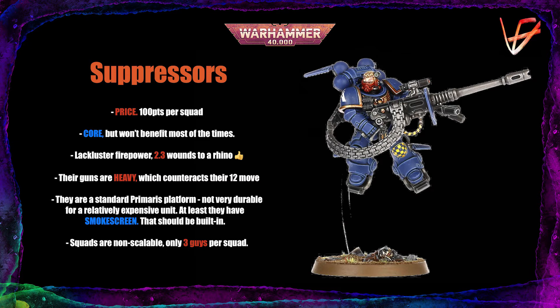Even as a deep strike nuisance unit they're not great — 3 Primaris guys with a 3+ save and Toughness 4 won't last very long. Units you send into your opponent's deployment zone to wreak havoc need to withstand at least some firepower, or you're just giving your opponent easy targets. At least they have the Smokescreen keyword, though they only come in units of 3, so stratagems like Smokescreen won't be protecting your tanks or dreadnoughts. One good thing: like many GW models nowadays, they look very nice.